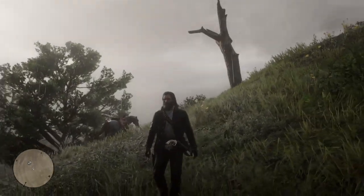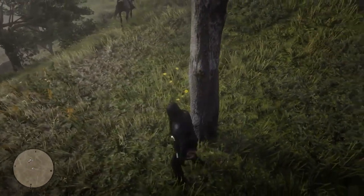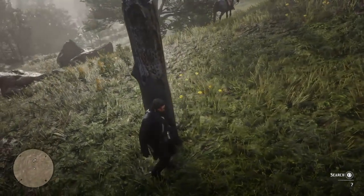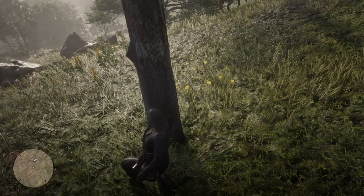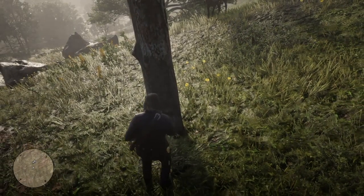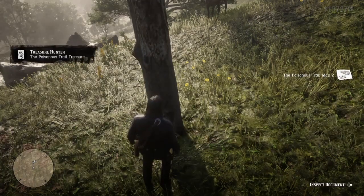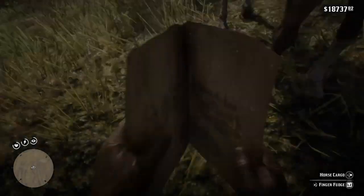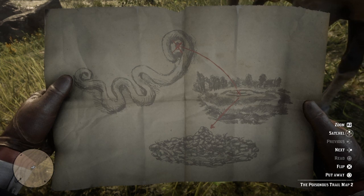I'm just going to give you a feel of the area and what you need to look for — it's this little one, not that big one up on the top. It prompts you to interact, and there we'll get the next map. Loading it up, that's the second map, and it looks like a weird snake thing in the ground.